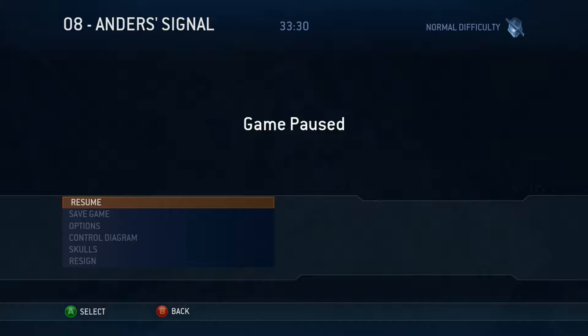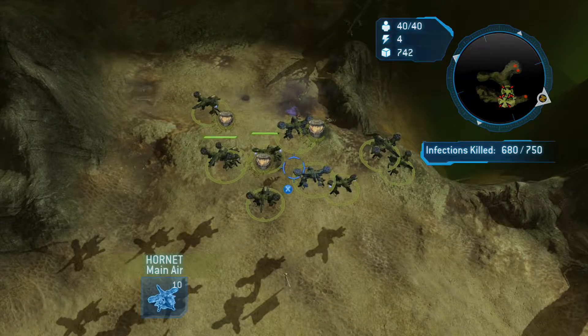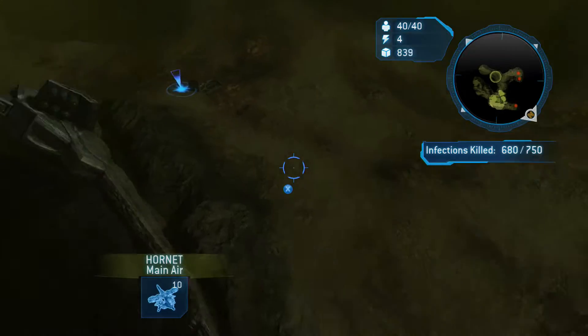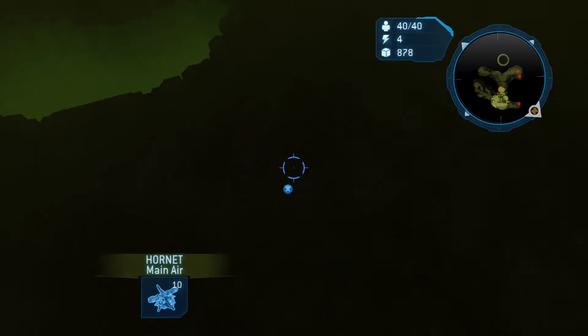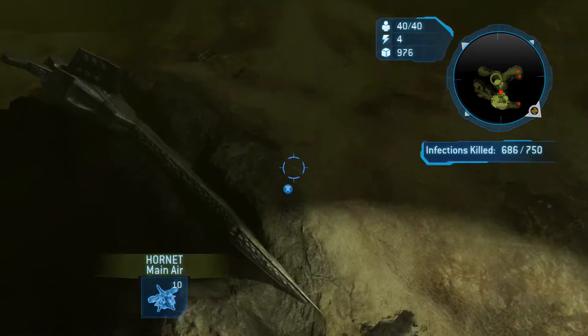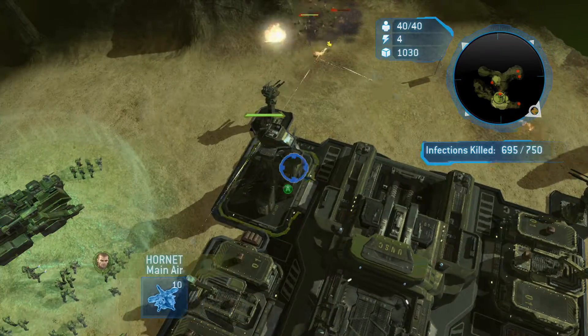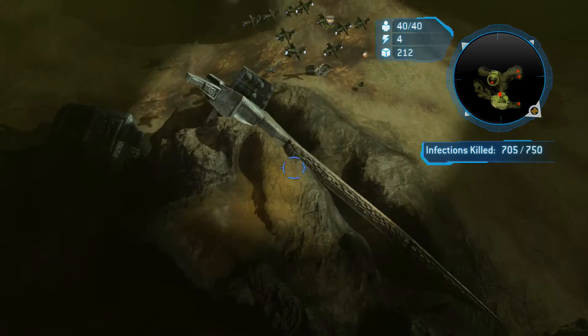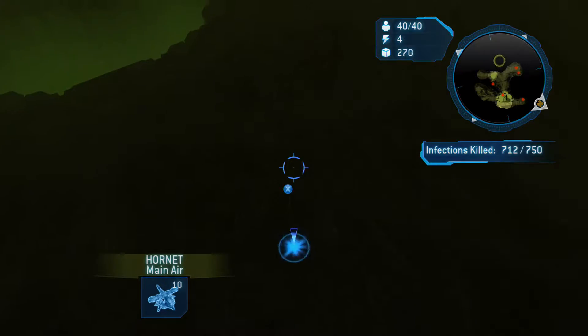Hey guys, KT here, welcome back to some more Halo Wars 2. Last time we built our base up to perfection, and now I want to go recover our elephant. I have 10 hornets because that will make my life a lot easier. I'm going to send my pelicans over, and I should probably get the craftsman upgrade while I'm at it.